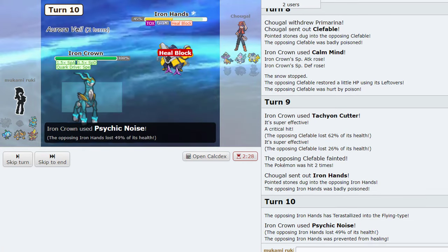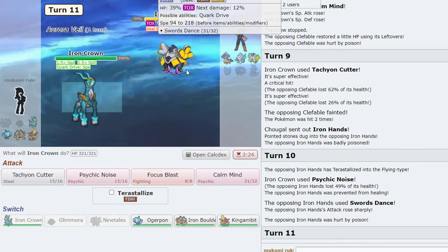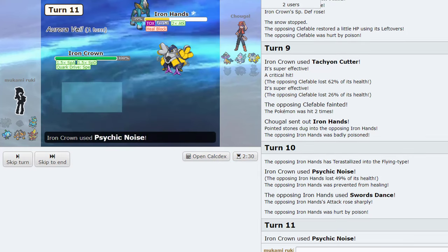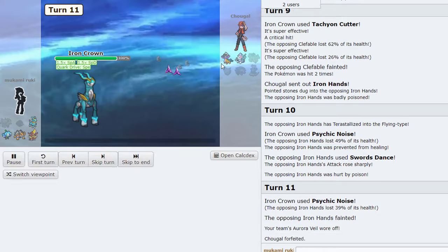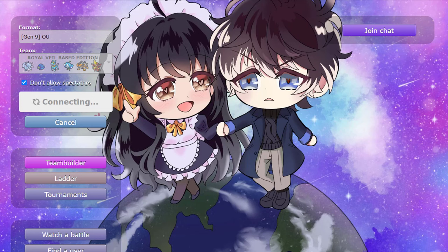We just Psychic Noise this. That is so much damage! Nice. I remember in an older video of mine I used mono-blue with Ninetales and Glamora. This is 'Royal Veil' now because we got Iron Crown and King Gambit — you already know. We're up against Sun next, this will be a funny test of the team.